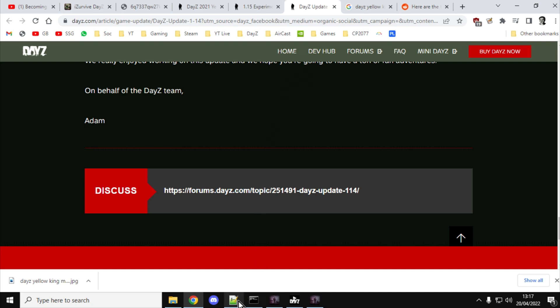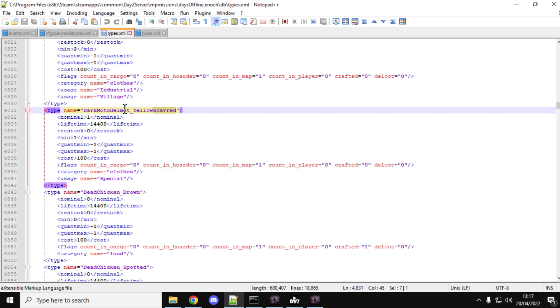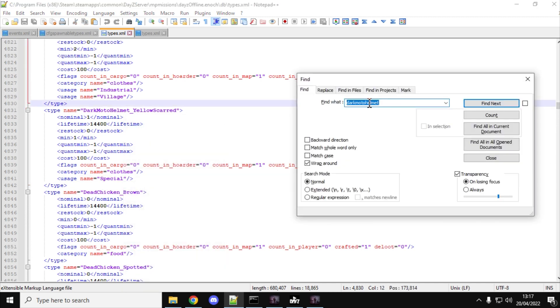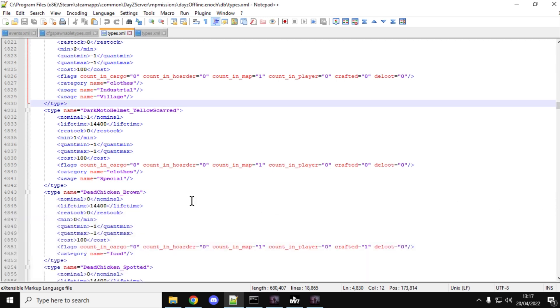Let's dive into the types.xml and have a look. This is the types.xml for vanilla Livonia, and the actual helmet is called the 'dark motor helmet yellow scarred.' As you can see, only one spawns in. It's categorised as clothes and its usage name is 'special.' Doing a quick Ctrl+F to find all in the current document - it's only used once, so it will only ever spawn in that one location.